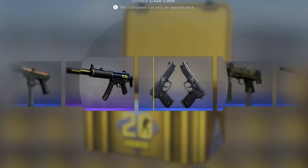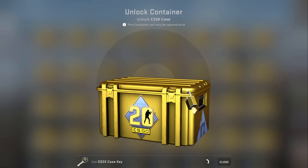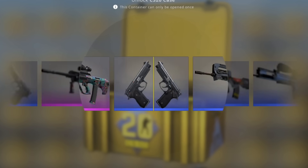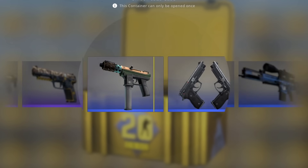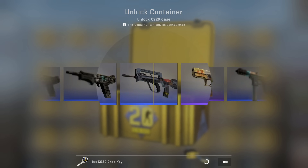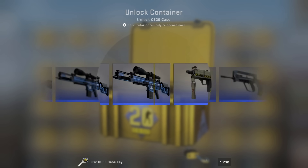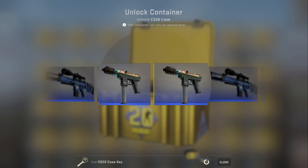Imagine I got a knife in the first case — that would be insane. Second case! Last time I got a knife in the second case, it would be even crazier if we did it again. It would be crazy if we got a knife in the first 10 cases — that would save me so much money. Something tells me we're going to get around 50 cases until we get a knife.